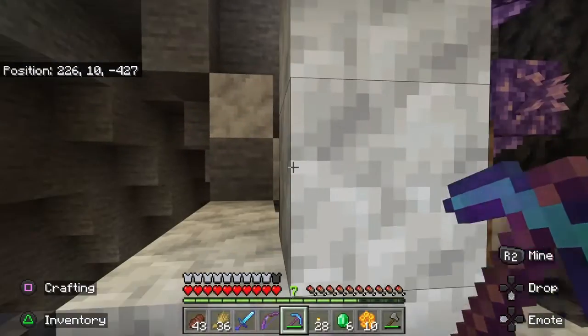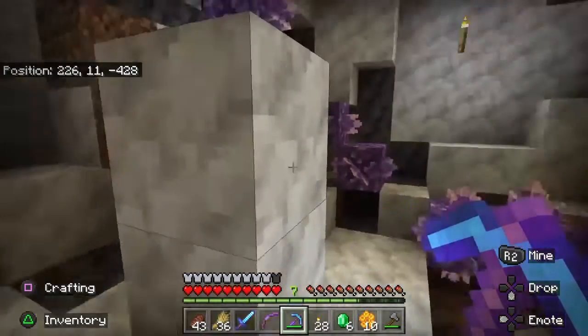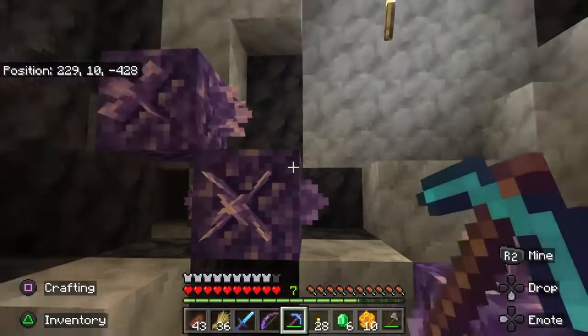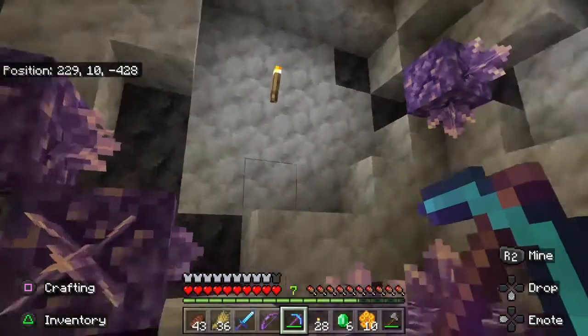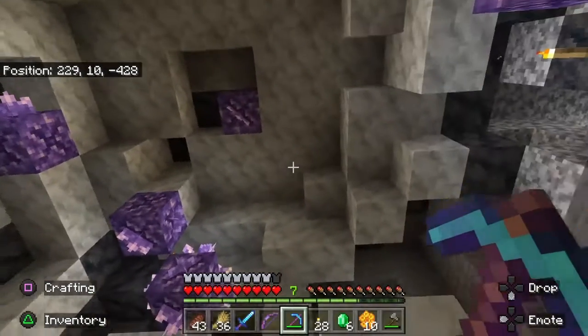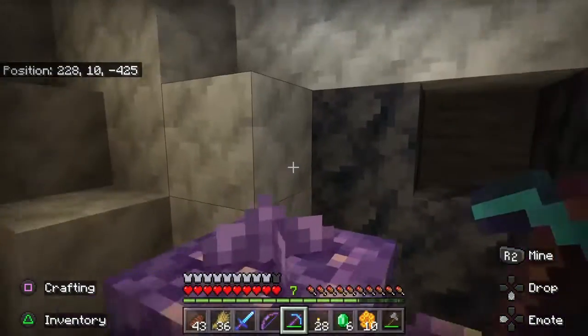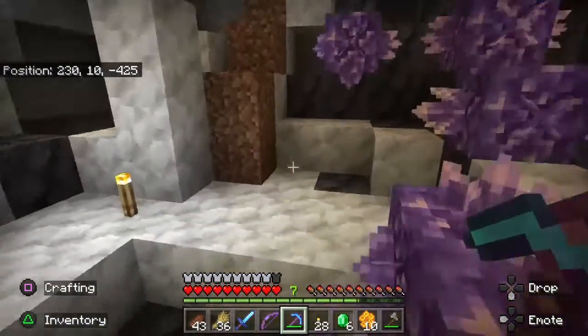If you do get into a geode, you don't want to mine the quartz that has the crystals growing out of it. You can see them because they have an X on them — that's where the crystals grow out of. If you mine them, it'll just turn into a regular quartz block and you can't move it; it has to stay inside the geode.